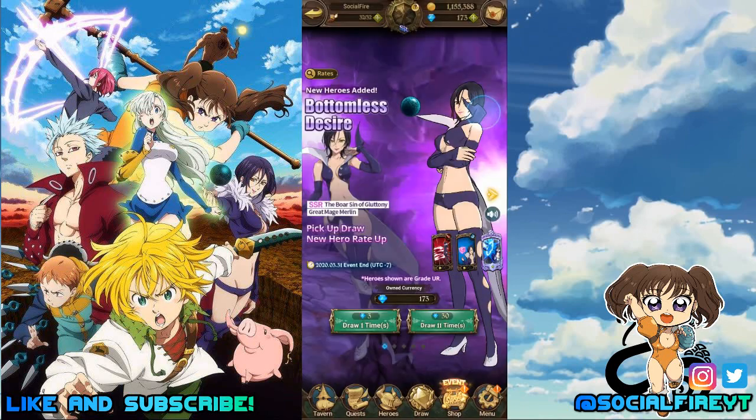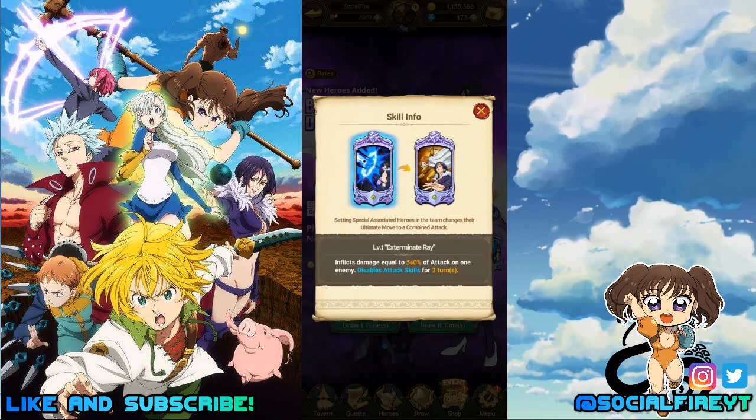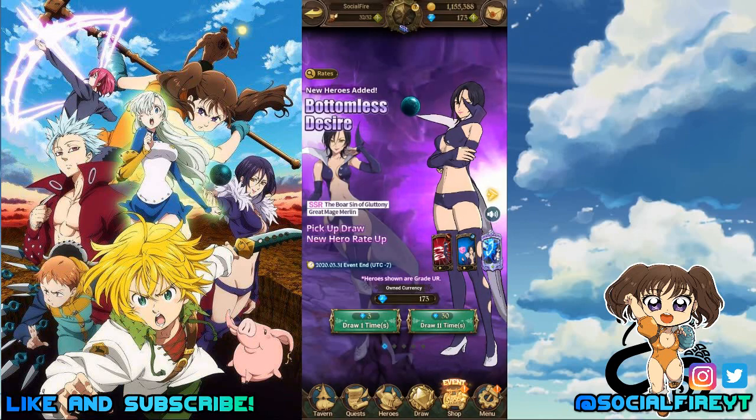I do have her on my JP account and that can be very useful. I really love using both green and red Merlin depending on the event. Her Exterminate Ray inflicts damage equal to 540% of attack on one enemy and disables attack skills for two turns. Her combo attack, Tornado Sever, is with Arthur — it inflicts damage equal to 630% of attack on one enemy and disables attack skills for two turns. Very useful unit to have.